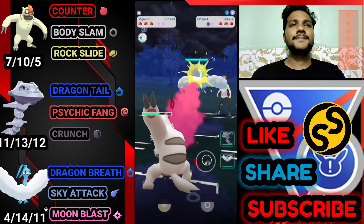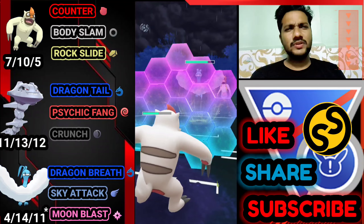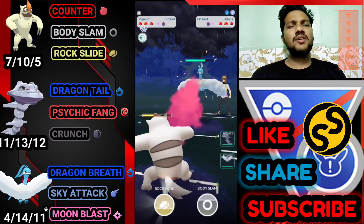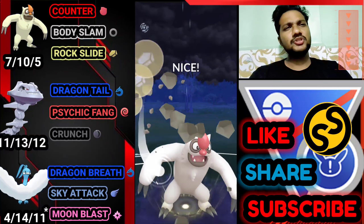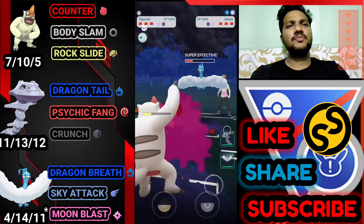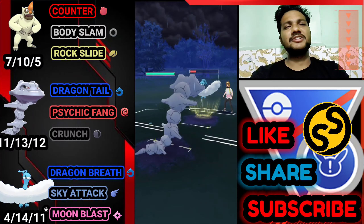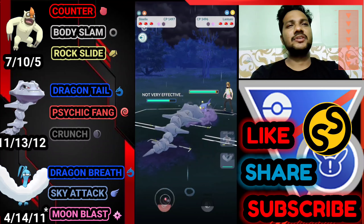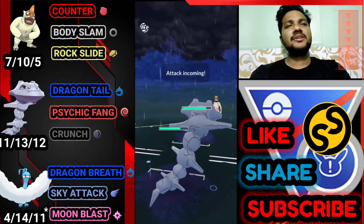Moving on to the next battle: Vigro vs Altaria — an even start. But because of Rock Slide, Vigro has the upper hand against Altaria. Otherwise Altaria can easily beat Vigro. When he has Bulldoze I use shield as well, since Counter can do pretty good damage. Let's overfarm and go for the Rock Slide.